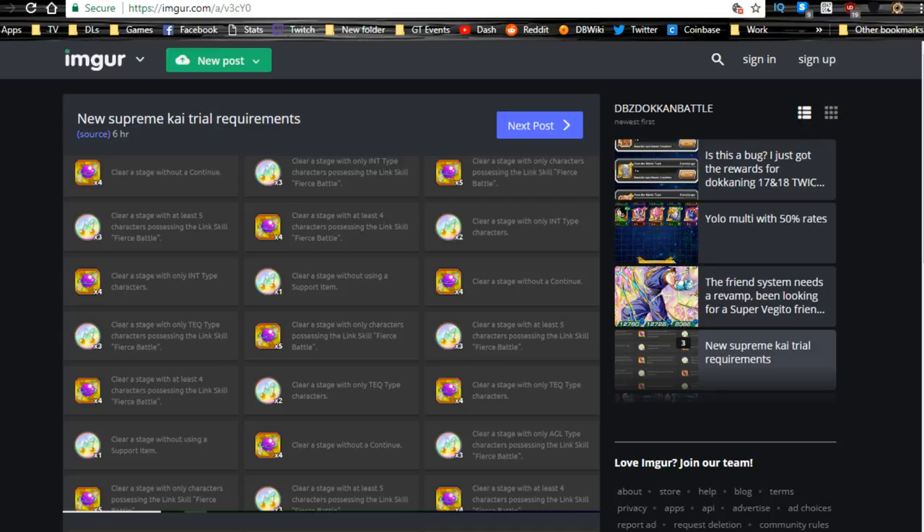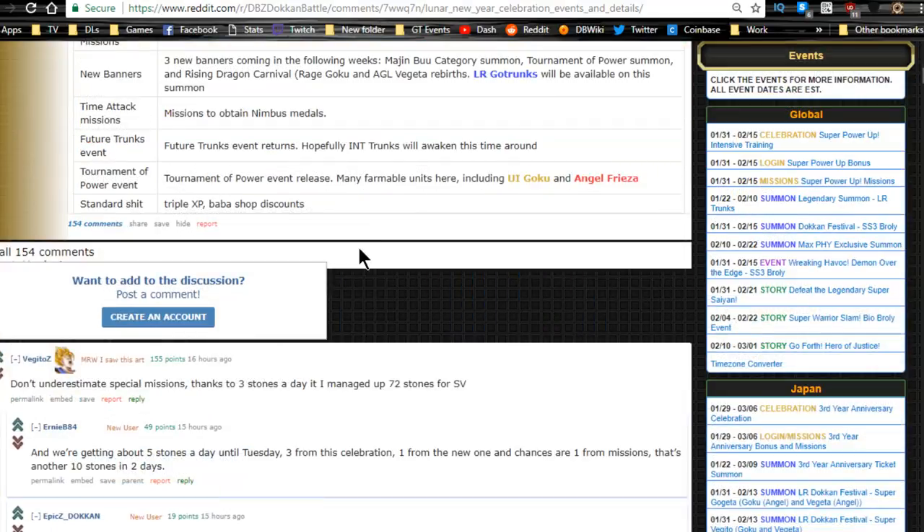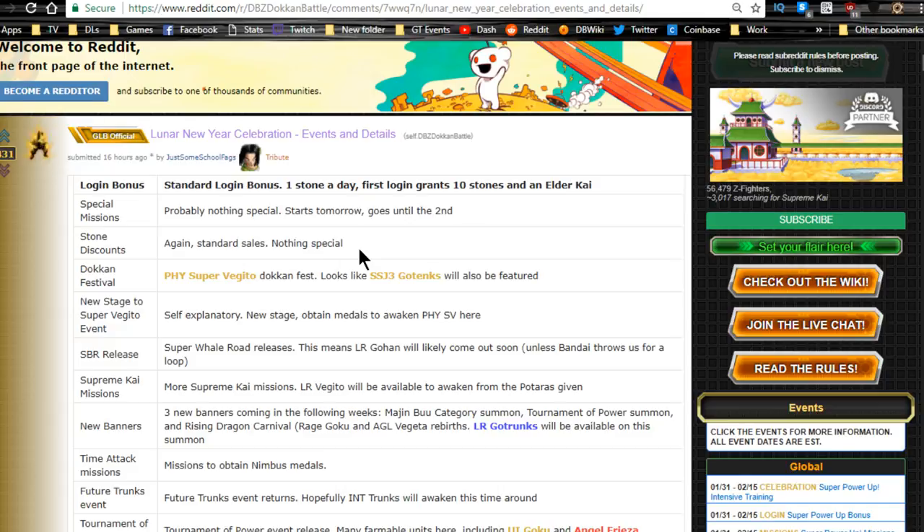Next is the Lunar New Year celebration. Make sure you log in to get your initial rewards — you get a lot of cool stuff, especially the Hercule Platinum statue which you can sell for about 2.5 million zeni. You also get special mission rewards and stone discounts, which are available again. I wish I'd taken advantage of the SS3 Broly one, but I've been on a monetary budget — I might get enough for two multi-summons on the banner.